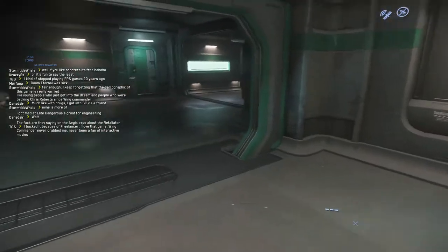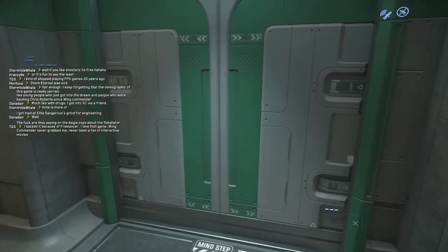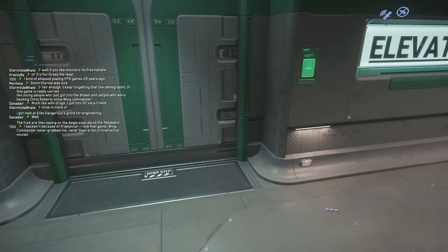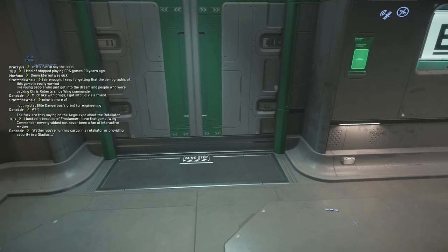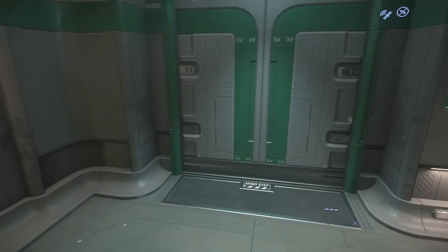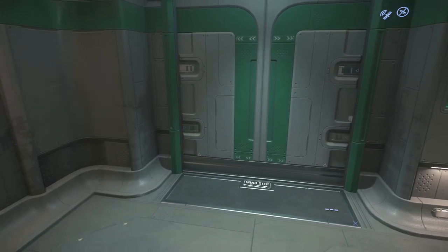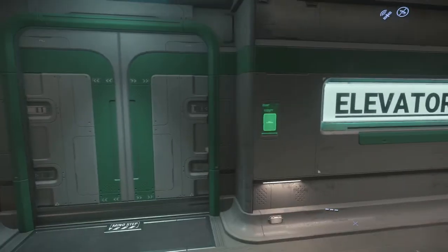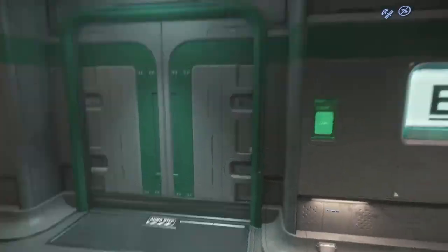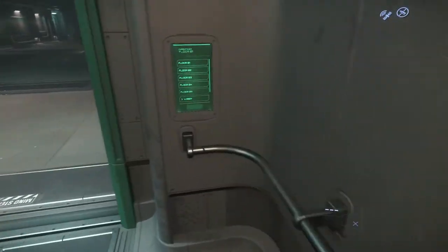I remember when I was new, running around the station forever just to find out there are no guns on this one. Let me turn off the chat — that's F12. I pressed the button, let me try again, maybe I didn't approach it properly. There it is, it was there all the time.